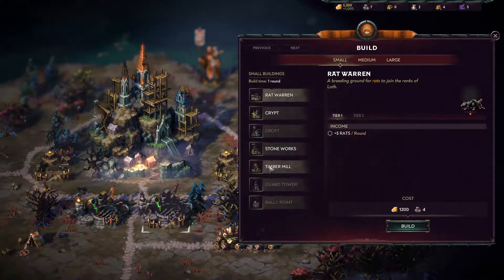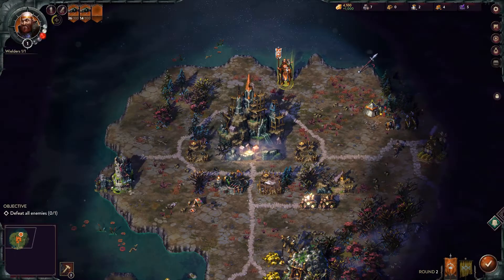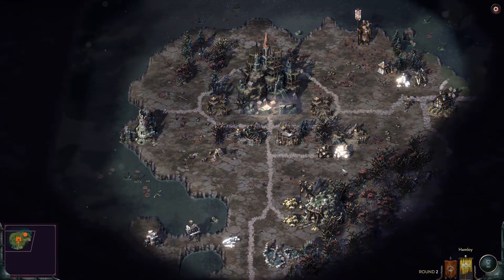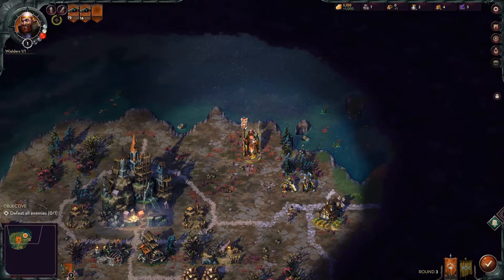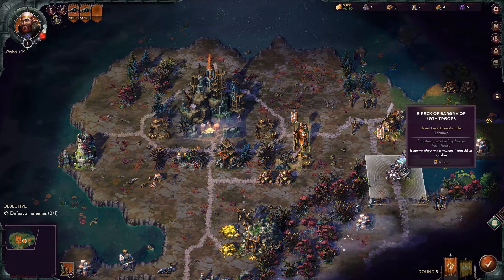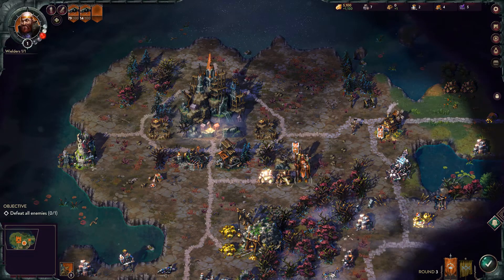22 rats already — let's get the timber mill for more wood. Early game, what you're pretty much doing is just creeping as fast as possible. This is ridiculous, I've actually never gotten this many rats this quickly. It's pretty strong.